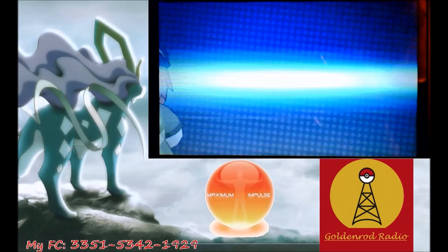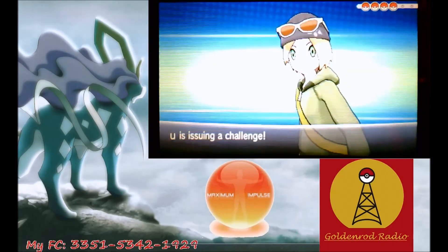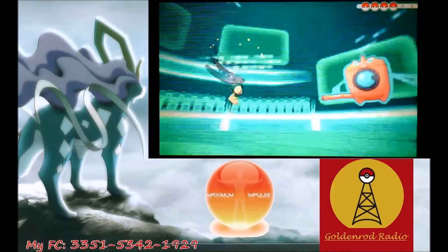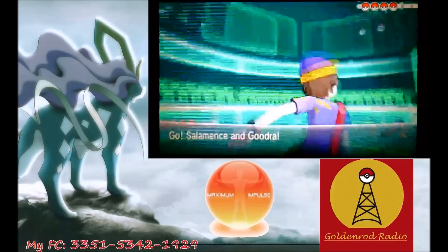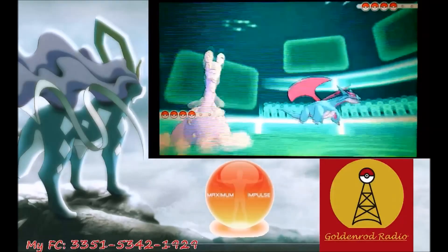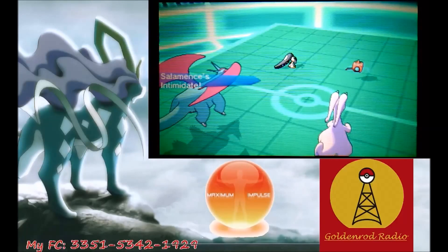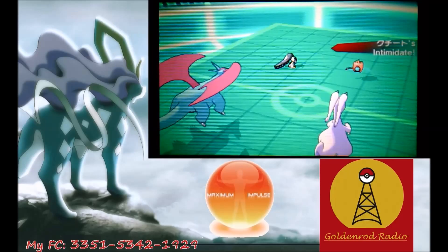Not going to lie, it starts off kind of slow and not really in my favor. It's going to be a Japanese player named Yuub that I'm fighting against, and he's going to be leading off with Mawile and Rotom. Right off the bat I can't really do anything — both my dragons are pretty much countered. I get Intimidated by the Mawile, but he gets Intimidated off on me too, which is really useful for him since I have two special attackers out.